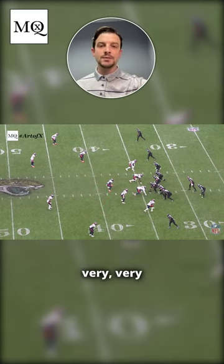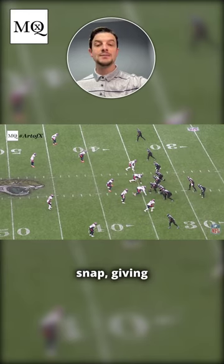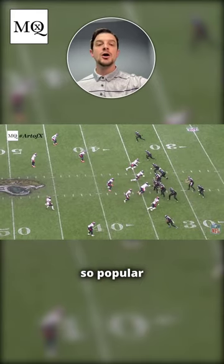That's something that's becoming very popular in the NFL. The objective of the coverage is to give a two-high shell and then snap down to a single-high shell post-snap, giving confusion to the quarterback — which is built into the system and why the Fangio system is so popular around the NFL.